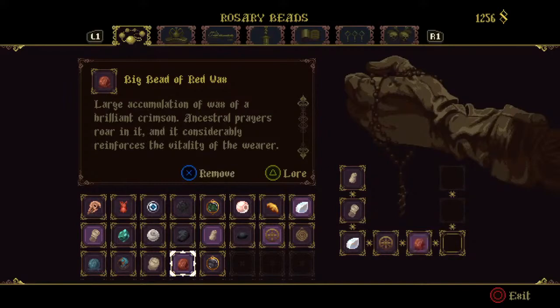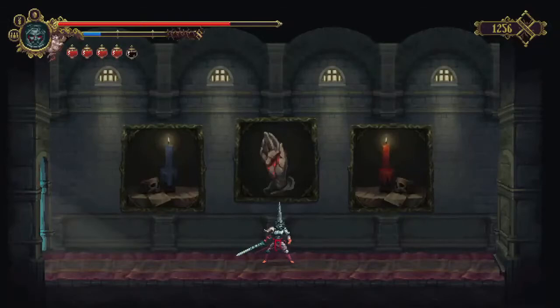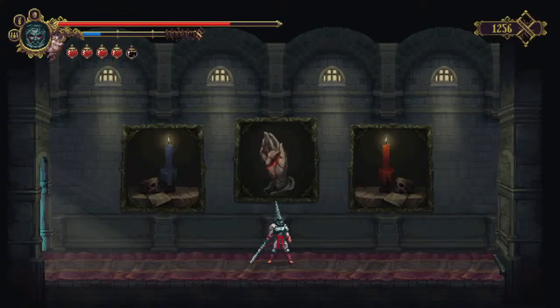You need to equip both of them, and when you do that the candles in the paintings will light up. Then all you need to do is press and hold, sacrificing blood, and the door will open.